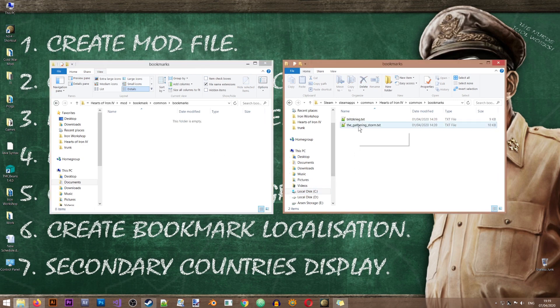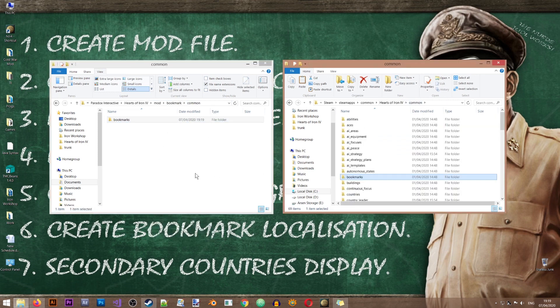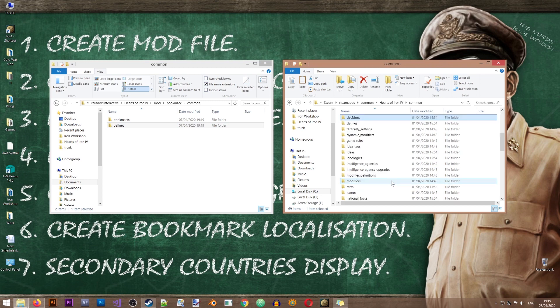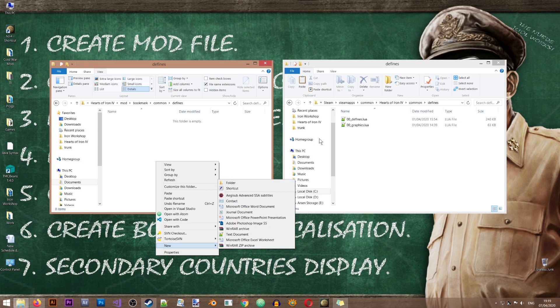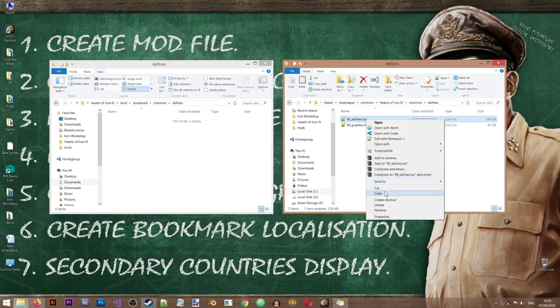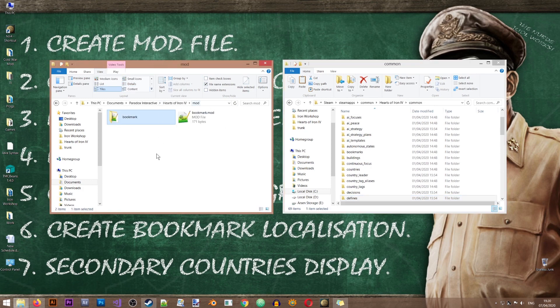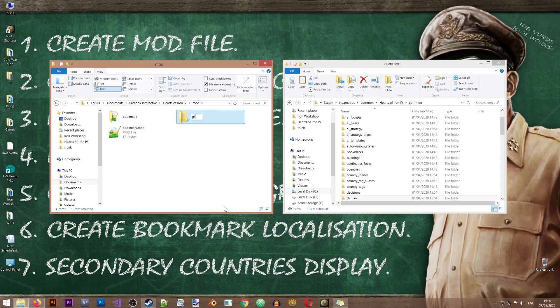From the vanilla bookmarks folder, we'll copy one of the existing bookmark files — it doesn't really matter which one since they're quite similar — and put it in our mod's bookmarks folder. Next, from the common folder we'll need the 'defines' folder, and from there we'll need the '00_defines' file, so let's copy that over.